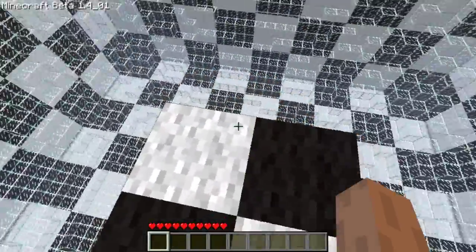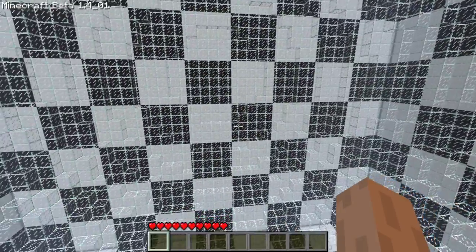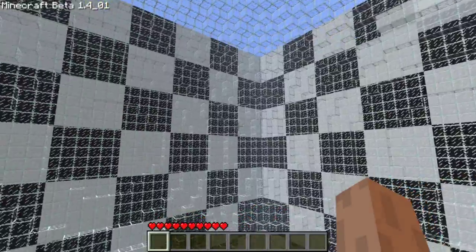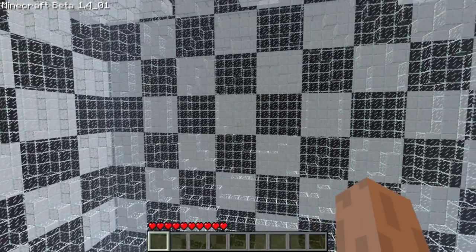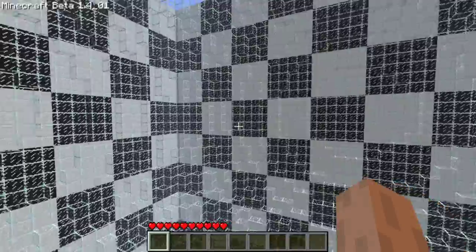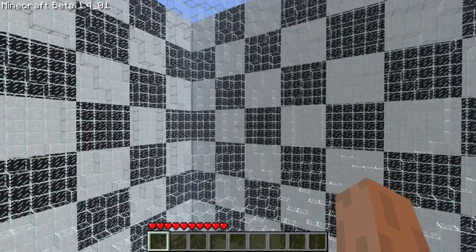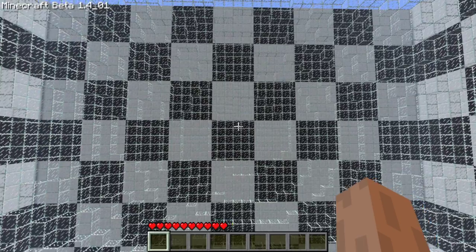This sphere of glass represents where mobs cannot spawn. Mobs cannot spawn within a 24-block radius of your current location. So anywhere outside this glass sphere and inside the checkerboard box, mobs can spawn. Anywhere inside the sphere or outside the checkerboard box, nothing spawns — nothing is calculated outside the box. So if you want things to spawn, get away from it — but not too far away — far enough that they're able to go between you and the far side.